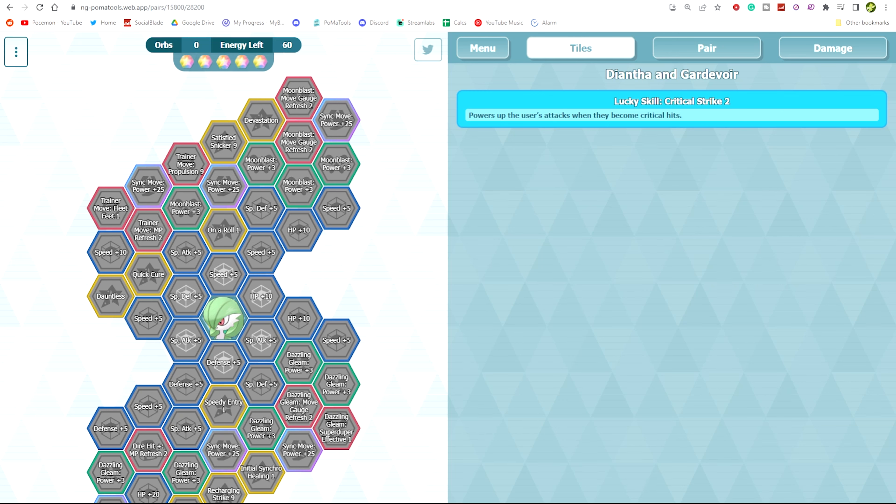Hey folks, welcome back to another Paul Massive video. Today let's talk about the Triple Legendary Gauntlet Pokefair rerun banner, which is dropping tonight at reset. This is the pretty standard setup — every time a legendary gauntlet comes around, they drop banners with three Pokefairs that generally do well against the gauntlet.